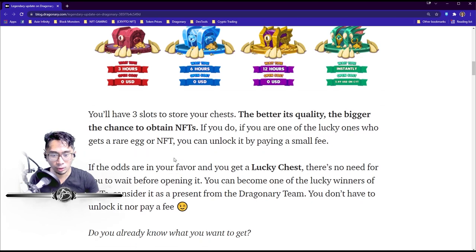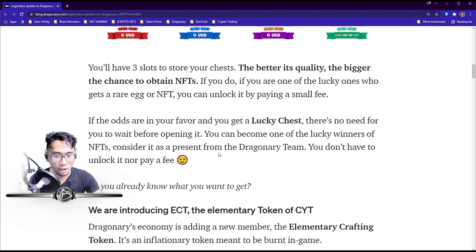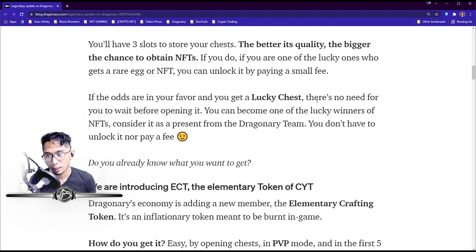You'll have three slots to store your chests. The better the quality, the bigger the chance to obtain NFTs. If you're one of the lucky ones who gets a rare egg or NFT, you can unlock it by paying a small fee. However, if the odds are in your favor with a Lucky Chest, there's no need to wait and you don't have to pay the unlock fee — it's a present from the Dragonary team.